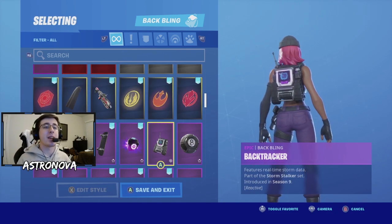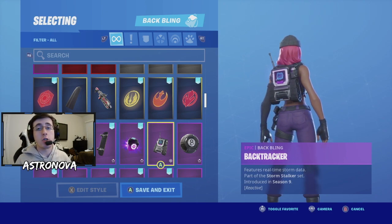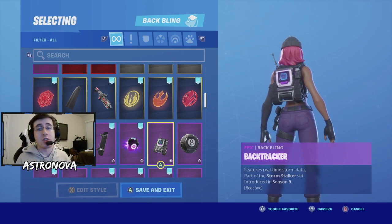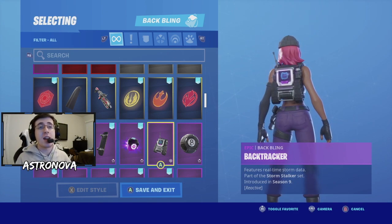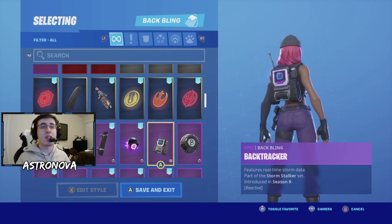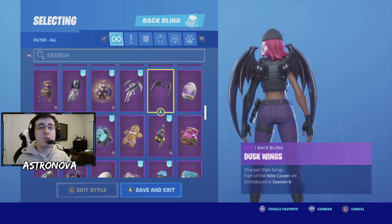For our next combo we have the back bling as Backtracker. Backtracker was introduced in the Season 9 battle pass. A detail worth pointing out: if you look on the back where it's spinning around, you can see the outline of the old map. So if you like that nostalgia or really like the purple with the detail of this back bling, definitely put it on Clash.